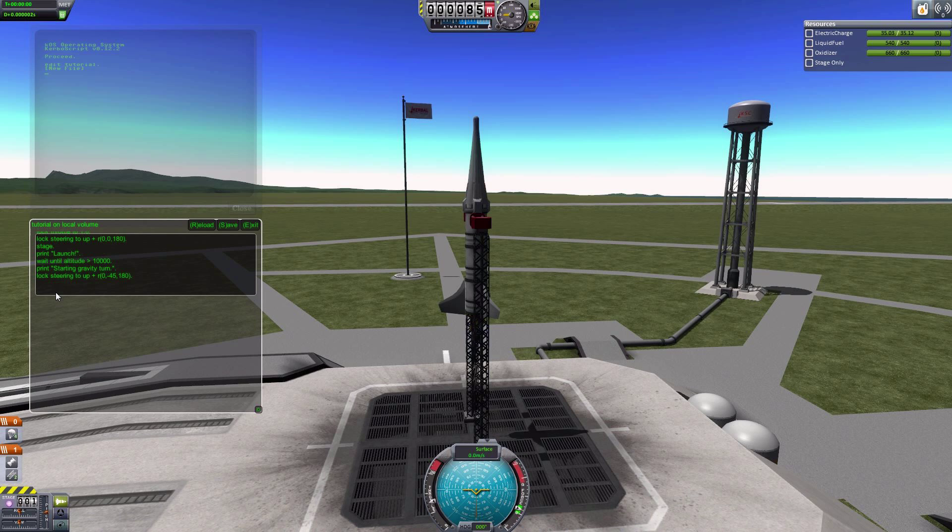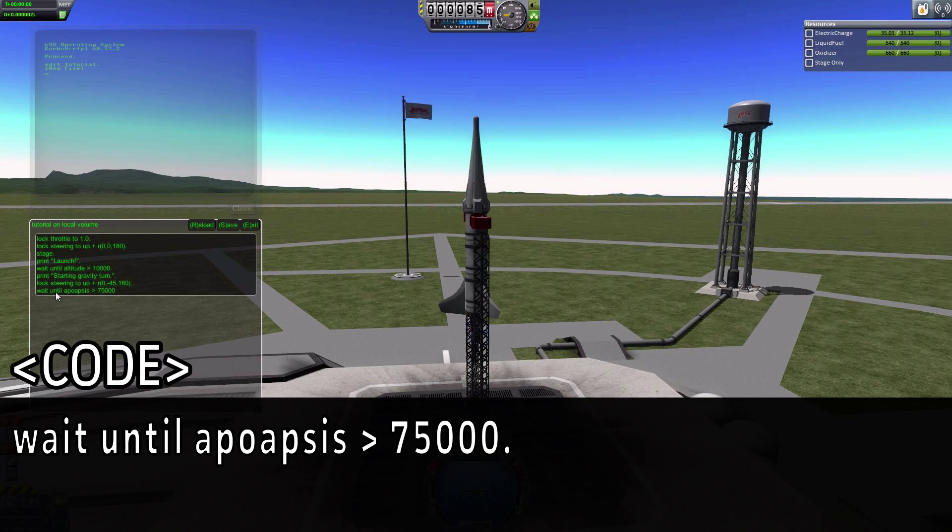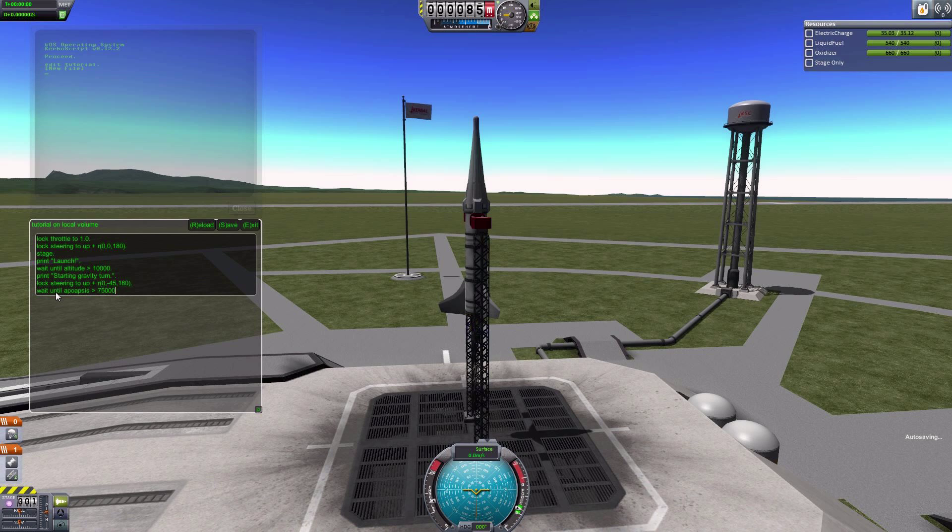Once we get our gravity turn going, we're going to wait until our apoapsis gets above the atmosphere, because we don't want to do our circularization burn inside the atmosphere — that would be pointless. So we're going to do: wait until apoapsis is greater than 75,000, which is generally a low number for space since it starts at about 70,000. But 75,000 should get us into space and it should be no problem.